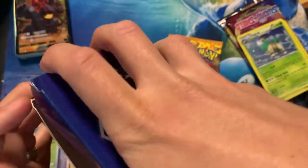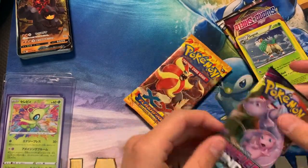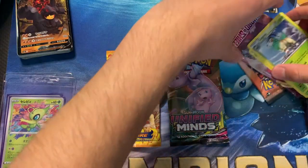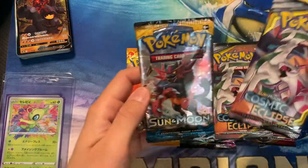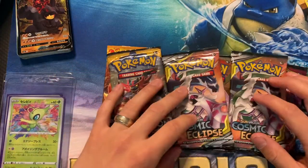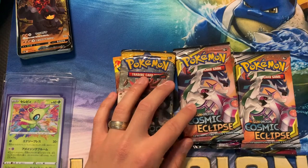Let's see what we got out of this thing. Unified Minds, XY Flash Fire, Sword and Shield, Cosmic Eclipse — whoa, this had six booster packs! Sun and Moon and Cosmic Eclipse. Very nice, very nice. We got six booster packs, only labeled five. And two diffs.